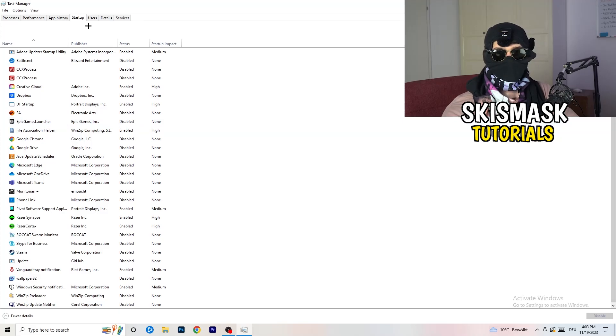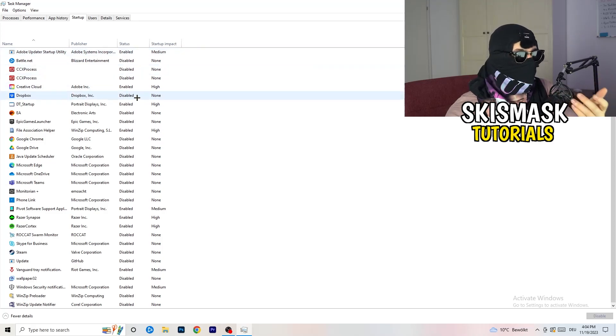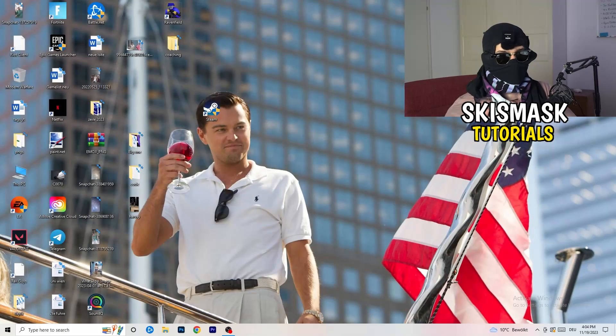Next, go to the Startup tab. A lot of problems start here — if you have too many programs starting when you boot your PC and running in the background, on a low-end PC this will cause FPS drops. Go through the list, right-click anything you don't need running at startup, and click Disable. Once finished, close Task Manager.